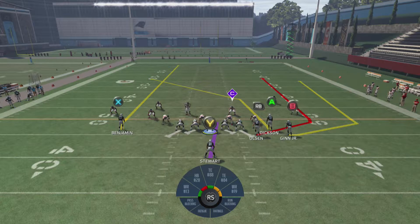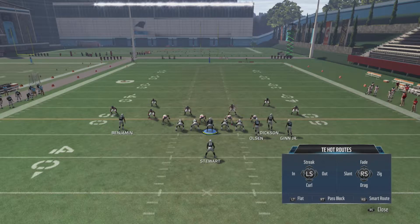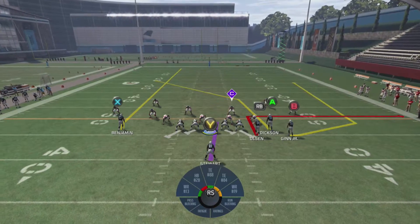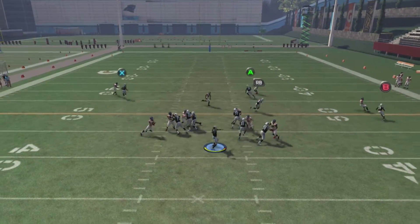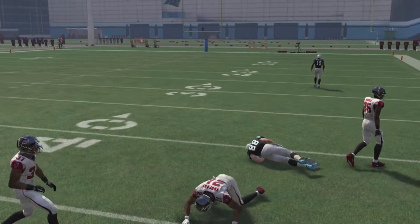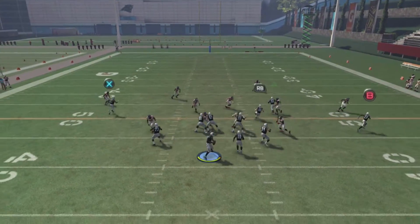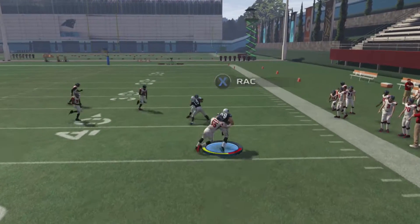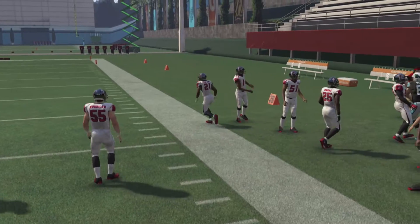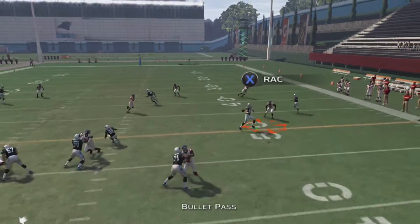For the second setup, all you're going to do is out-route your RB — that's R1 on PlayStation or RB on Xbox. Hit Y or triangle, then RB or R1, then right on the D-pad, and you've got yourself an out-route. Snap the ball away from the blitz and hit him whenever he's open. That RB route is open about 90% of the time — the only time it's not is when the cornerback on the right side is in a flat zone, or if they manually man up the cornerback on that side. Other than that, that RB route is literally always open. It's always good for a few yards — it just depends on when you hit it.